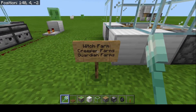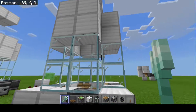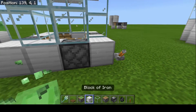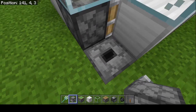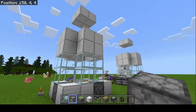Now onto the second design — perfect for witch farms, creeper farms, or guardian farms if you're sending all of them into one place. This one can be easily built with just four pistons, four droppers, four observers, a lever, and some building blocks.